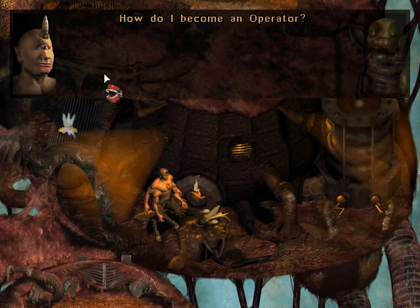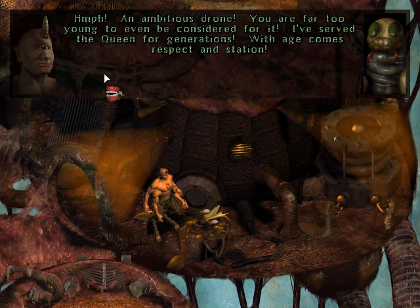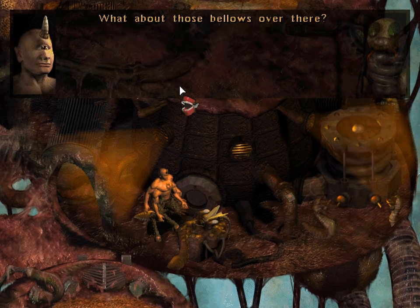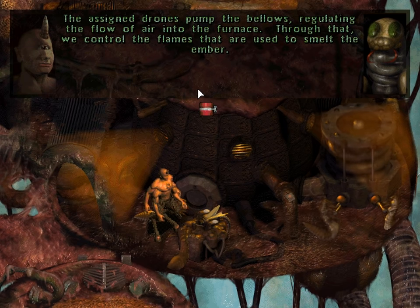How do I become an operator? An ambitious drone — you are far too young to even be considered for it. I've served the Queen for generations. With age comes respect and station. What about those bellows over there? The azyndromes pump the bellows, regulating the flow of air into the furnace. Through that, we control the flings that are used to smelt the ember.